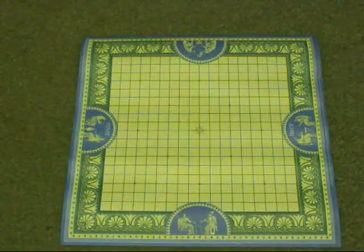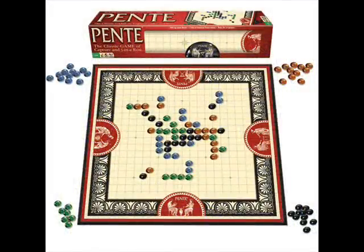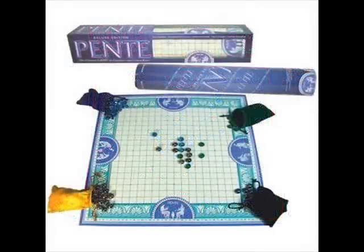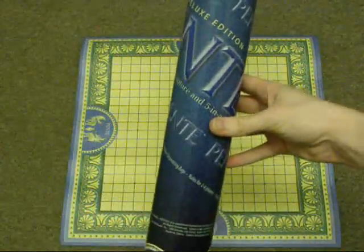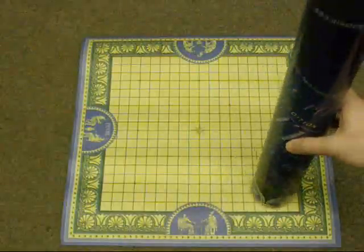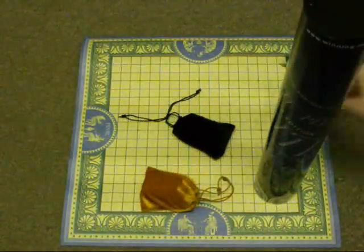If you get it from Winning Moves Games, it comes in a red standard edition, which personally I like the way it looks better. But then there's also the blue edition that I've got here. The advantage of the deluxe blue edition is that it comes with this handy travel tube. The travel tube is big enough to hold the board and the four bags of marbles that come with the game.